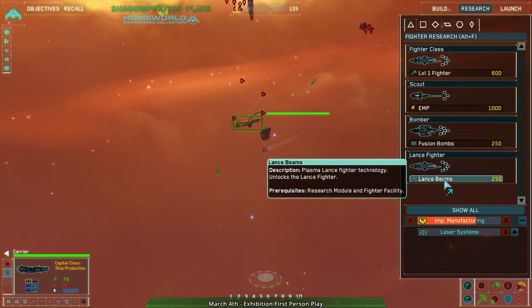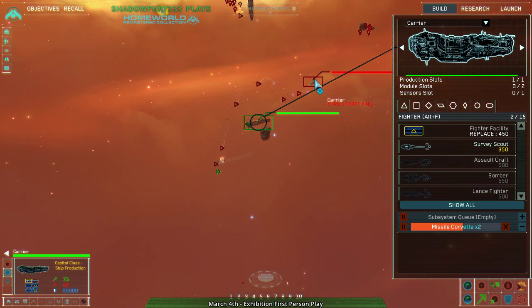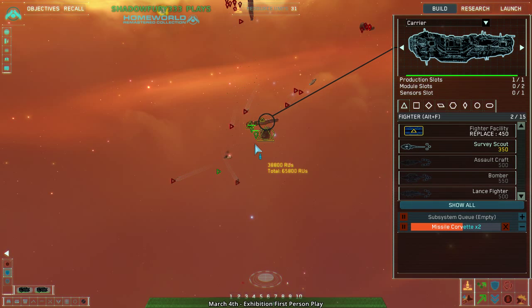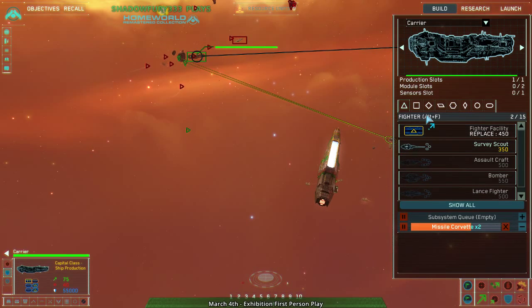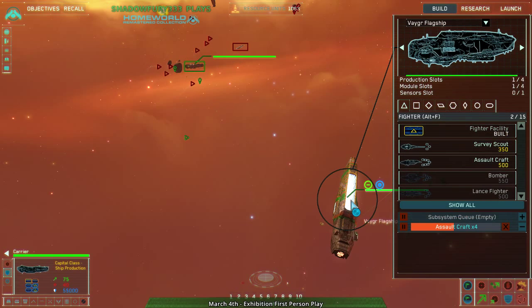If you have bombs, you end up getting improved bombs, which allow you to destroy modules. You can destroy the resource processing modules and eliminate all resource processing ability. I need assault craft fast — I am totally on the back foot. I want to get laser systems eventually. I want to get a corvette facility eventually. I think I actually can get it now because you can build a module and ship at the same time.